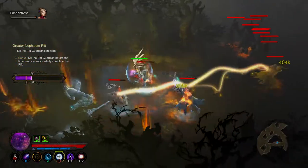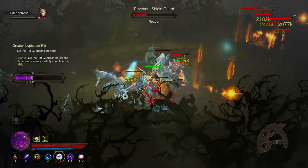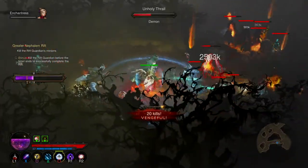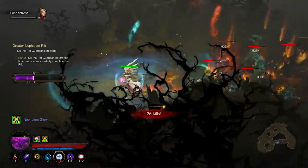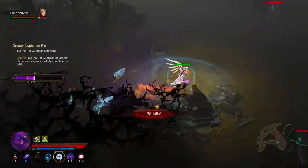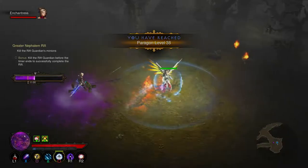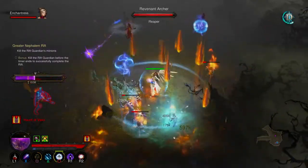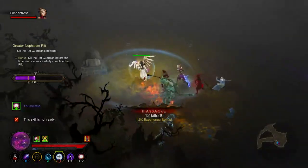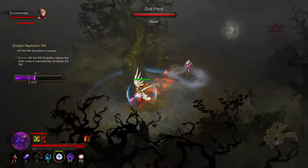I don't think the champion summon is as effective — I just think the Nova is more damage. I thought there'd be a few enemies over here. The champion is cool but I miss the Nova Blast, I really do. The Nova Blast is 1,400% of weapon damage — 1,400% of 378,000. That's a phenomenal number.